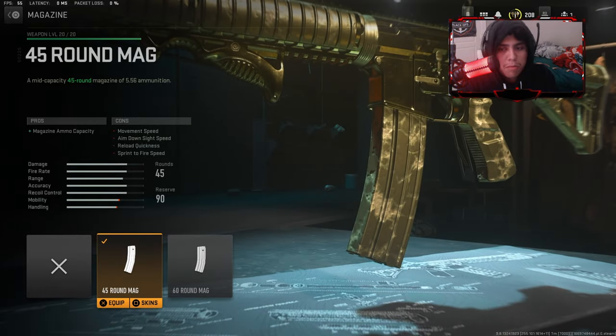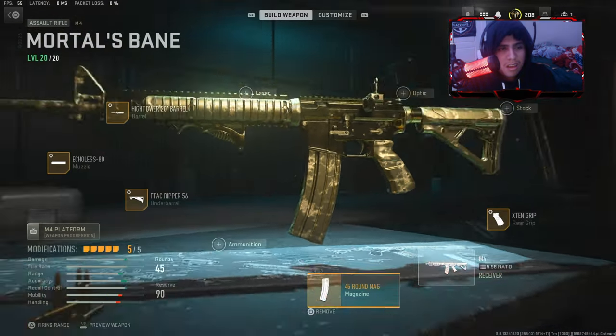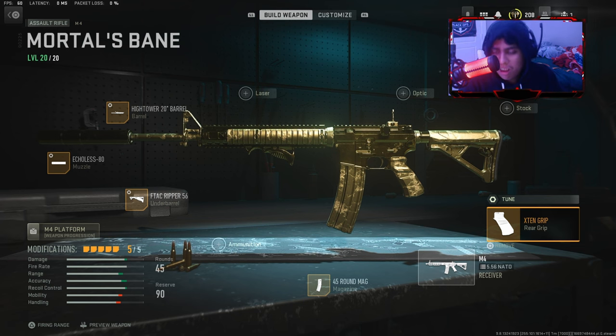The fourth attachment is the 45-round mag. You can rock with dirty rounds if you want, or just remove it. It'll give you a bad sign but it doesn't matter — at least you'll do good with the M4 if you know how to play and control it. And the last attachment of the day...